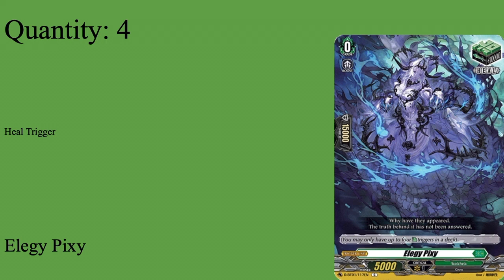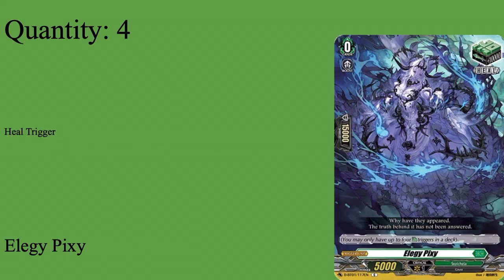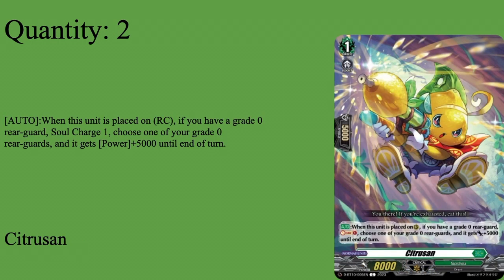I run LG Pixie because Lena and Alana fit the theme of plant tokens and Neo Nectar, while these two fit the theme of Zorga, which is Alchemagic. And lo and behold, this deck spams orders, so it makes sense. Moving on to Grade 1s.